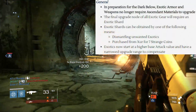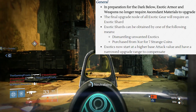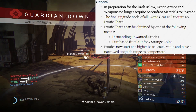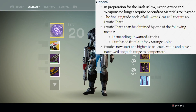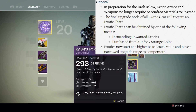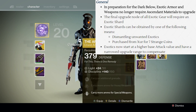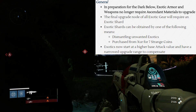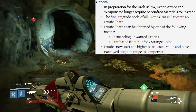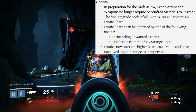In preparation for The Dark Below, they actually changed the way that we upgrade exotic weapons and armor. Exotic armor and weapons no longer require ascendant materials to upgrade. Your ascendant shards and ascendant energy are not going to be used to upgrade exotics anymore. The final upgrade node of all exotic gear will require what's called an exotic shard, which can be found by dismantling unwanted exotics or purchased from Xur for seven strange coins. Exotics now start at a higher base attack value and have a narrower upgrade range to compensate, so no more needing materials until that last upgrade node.